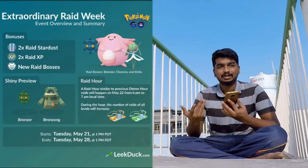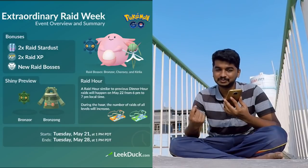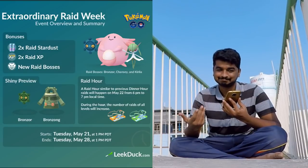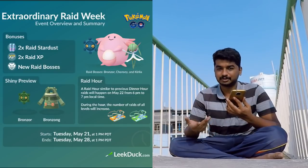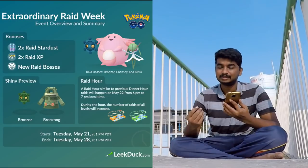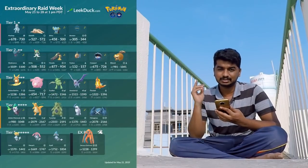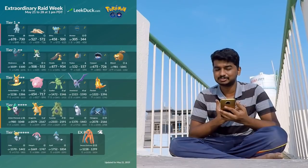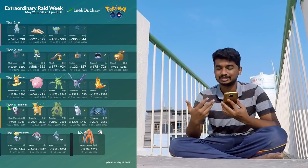Lapras Day is part of a raid week, and during this raid week we'll be getting another new shiny — Bronzor, which looks great with that green shade. The raid week runs from May 21st to 28th with bonuses of 2x stardust and 2x XP. Interesting raid bosses include, at the four-star level, Dragonite, Tyranitar, and Metagross — three huge Pokémon. The moveset for Metagross may not matter much, but seeing those in raids is really special.